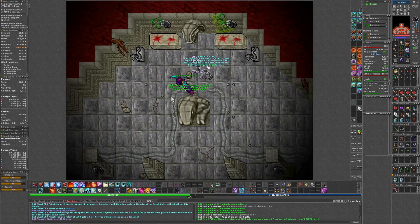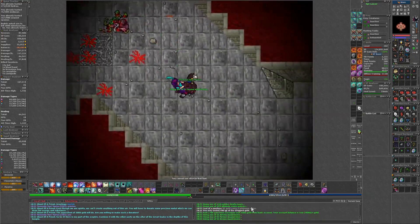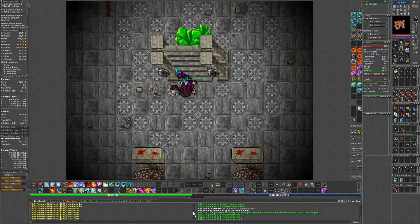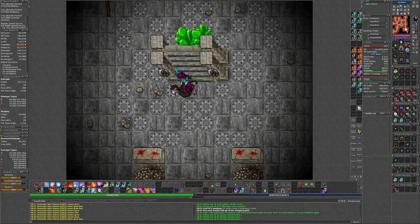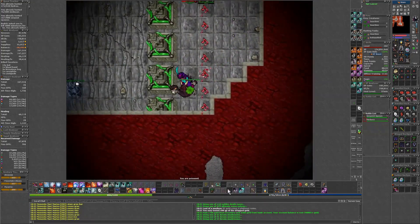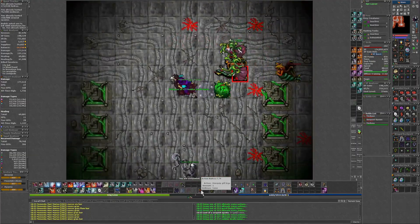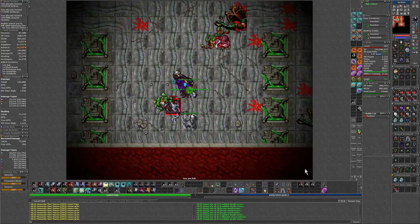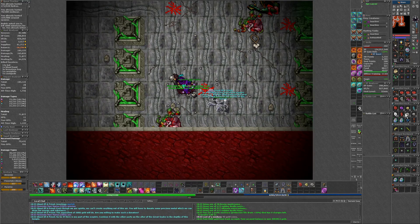Here we are at the second NPC now. He's just straight north of the steps - give him a mission, get the next piece, and head on down. So here we're at the third NPC, another high mission, and get the third piece.